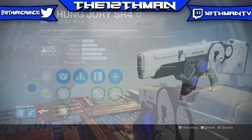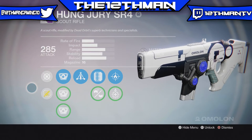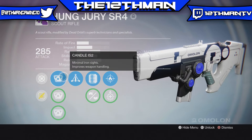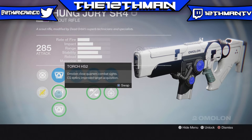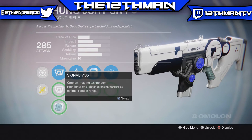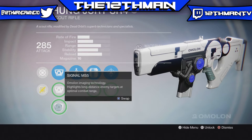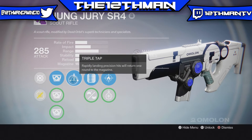Let's start with the sights. The sights are the Candle IS-2, which is basically a red dot. You have the Torch HS-2 and then you have the Signal MS-5. I mainly roll with the Candle and the Torch because they fit my playstyle more — I like to kill things at short to mid-range. If you like shooting at long ranges, then I would use the Signal MS-5.